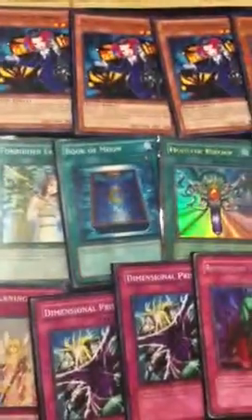Double Smashing Ground — staple. 3 Forbidden Lances. This card really annoyed my opponents a lot, really gave me a break — it's pretty awesome. One Book of Moon — staple. Monster Reborn. Dark Hole. Heavy Storm and 3 MSTs — staple in the deck. And Soul Taker or Creature Swap.